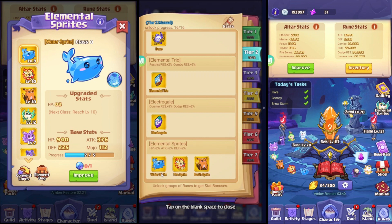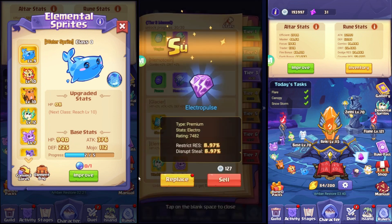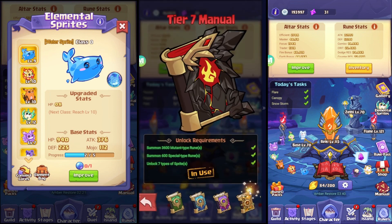For example, in tier two, it took longer than expected because I had already unlocked the earth and fire sprites — I summoned earth sprite about seven times and fire sprite three times before finally getting water. That's because two out of three gives you only a 33% chance. For tiers with only two sprites, it's 50/50, and tier five also has three sprites, so same math applies.